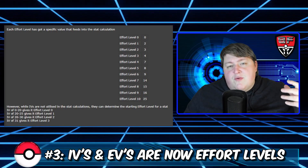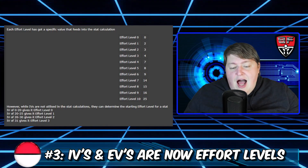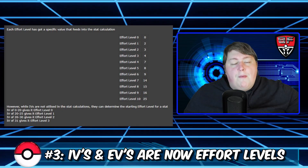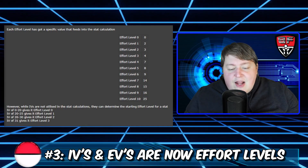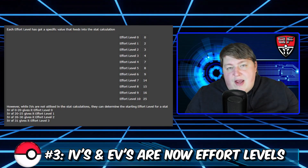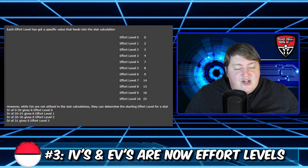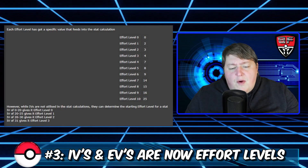I have a picture on screen right now giving an overlay from Serebii — shout out to Joe Merrick, very helpful. Items like Grit Dust, Grit Gravel, Grit Pebble, and Grit Rock are able to actually raise your stats. These are kind of like your vitamin-type items that give you those boosts. They don't boost EVs — they boost those effort levels. Kind of interesting to see what happens there.